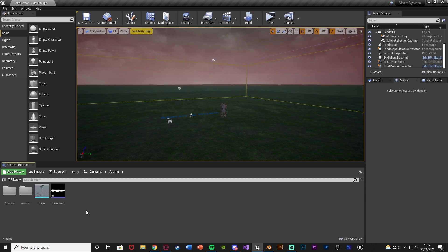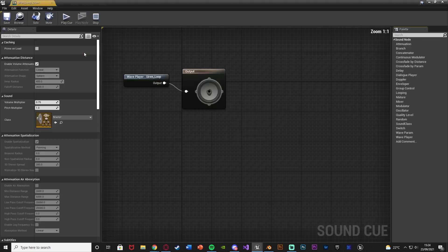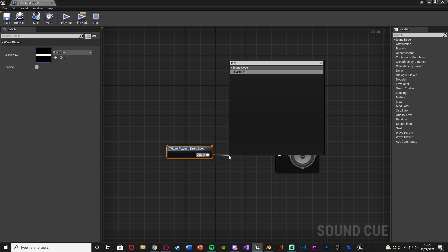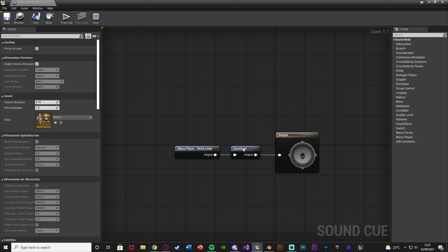Once you've imported your mesh and sound effect, we want to modify the sound effect a little more. We're going to right-click on it and create a cue, opening it up. A sound cue means we can use directional audio on it. We also want to make sure this is looping — you can tick looping there, but sometimes for some reason it doesn't always work. A way to make sure it always works is to drag out a looping node from the sound into the output.